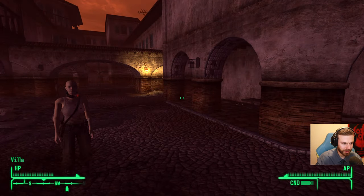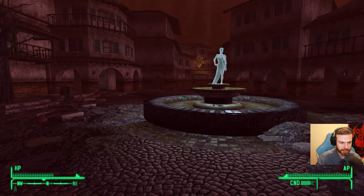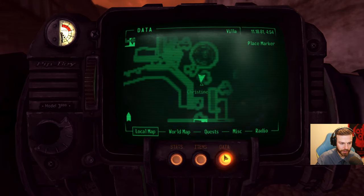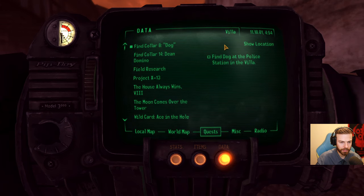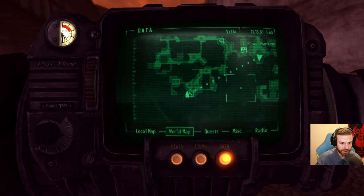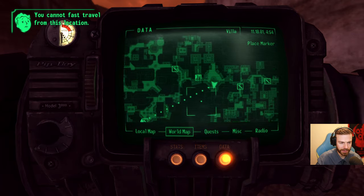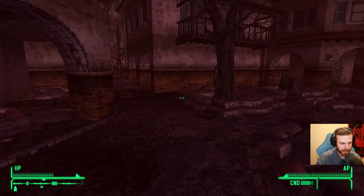New Vegas. Not the best DLC for a melee tank, but maybe it will go through somehow. Here we are. We have one companion so far, and Sierra Madre is holding two other companions for us. We are currently looking for Dog — find Dog at the police station in the villa. That's what we are looking for now. Police station is somewhere in there. There is no fast travel on this map, so we walk everywhere on foot. Looks like we should use this corridor.